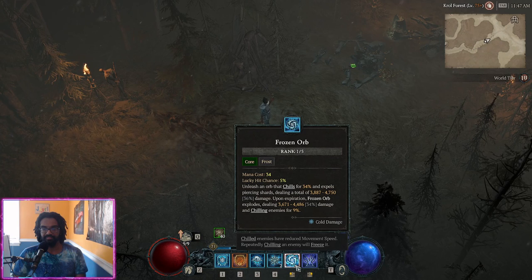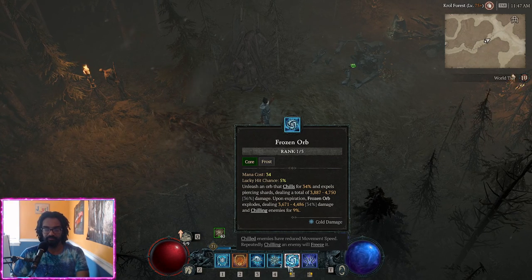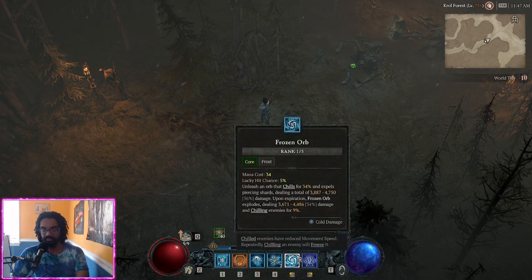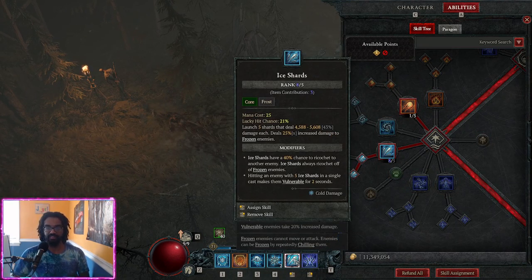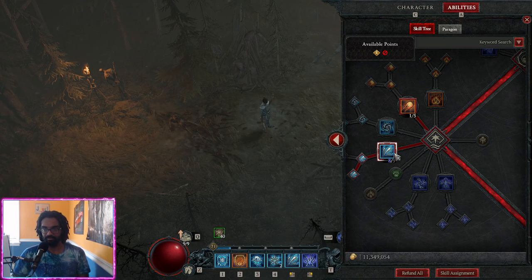It's just used to proc effects — crits, lucky hit, apply chill. You get a lot of chill from the projectile, but the total 36% damage really translates to like 3% damage per hit. Terribly useless. But the damage at the explosion is pretty solid when it all lands together. That's what I want to play around with. Ice Shards just does significantly more damage — it's a beam, much more focused damage.